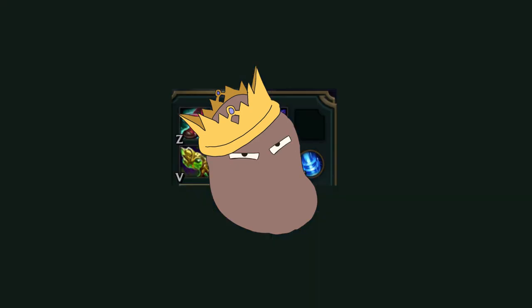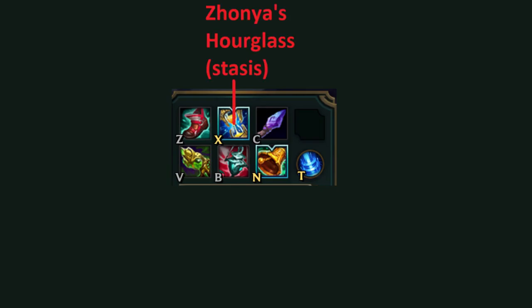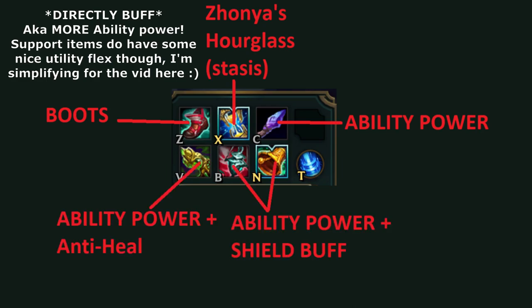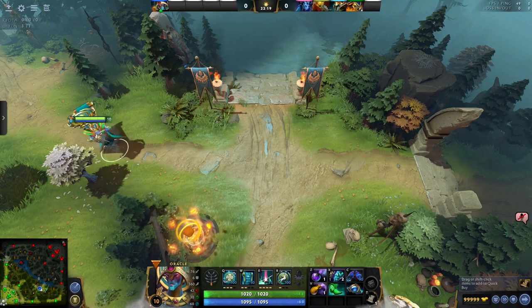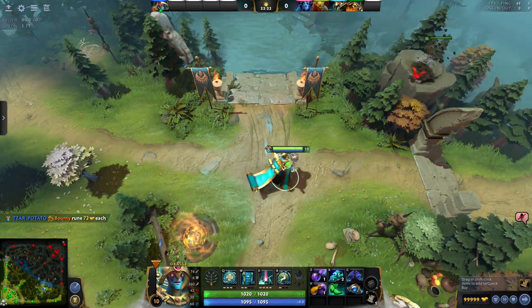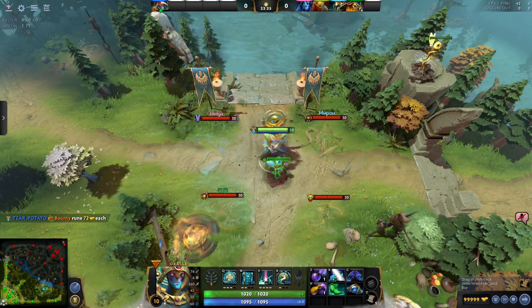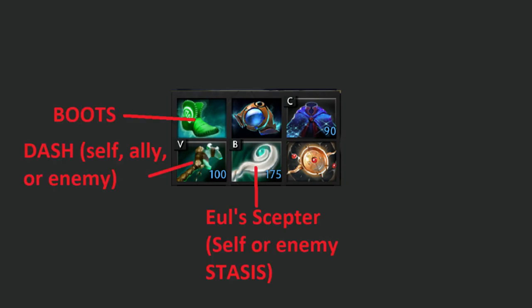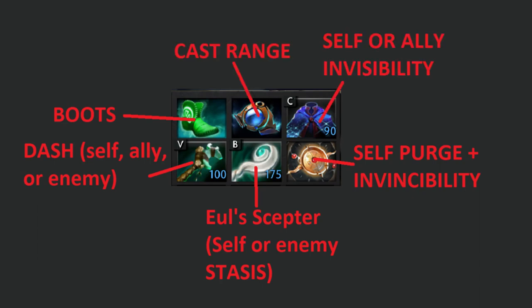That brings me to the item conversation. In League, most supports still scale with ability power, just like mages. For defense, a support can grab Zhonya's Hourglass, which in Dota translates to Eul's Scepter of Divinity. Aside from that and choice boots, supports will still go for items that directly buff their heals, shields, or nukes. In Dota, enchanter supports know they are the strongest hero on the team, and they're going to be priority number one to be murdered. Common support items include options to protect allies and yourself, with a plethora of defensive options to choose from. Squishy is only a state of mind, or a difference in gold.